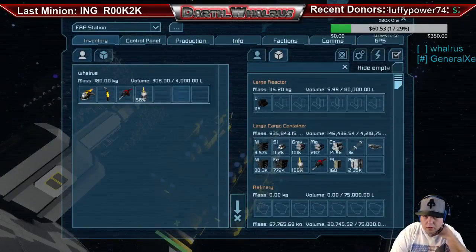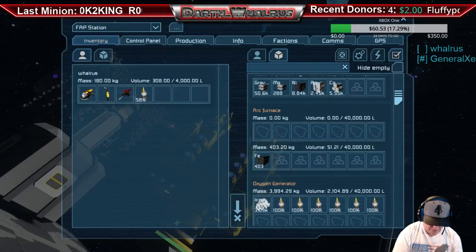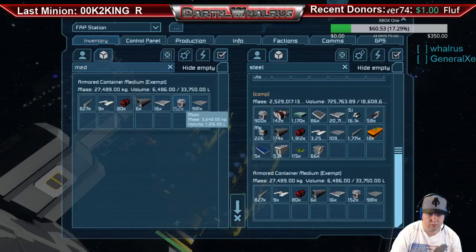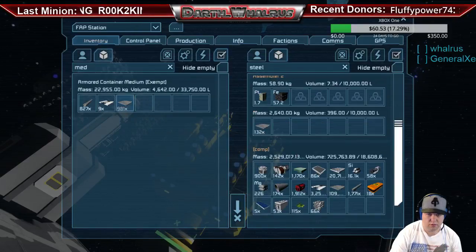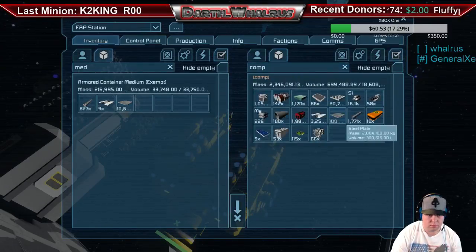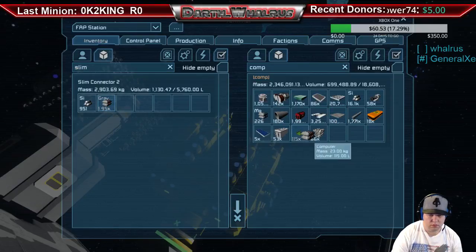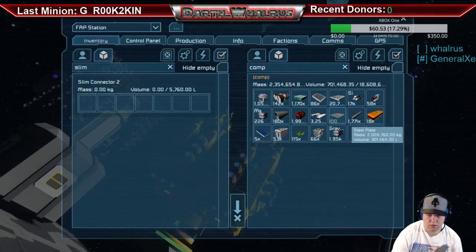Precious ice, precious ice — oh my god. Go to the oxy generator one. Transfer. This is a fail. Your ship now has oxygen on it. Oh yes!